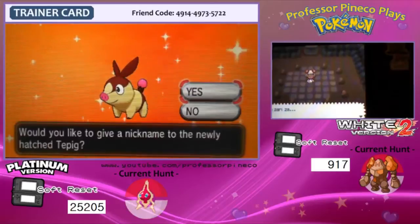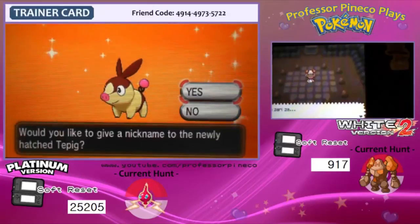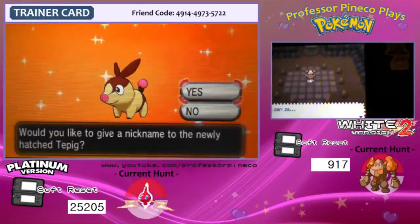Oh my gosh, look at him! So Rotom got kicked out of the way so I could see. Oh my god, he's so cute. His nose and his little tail is so pink. They're so pink. Oh my god, that's awesome.